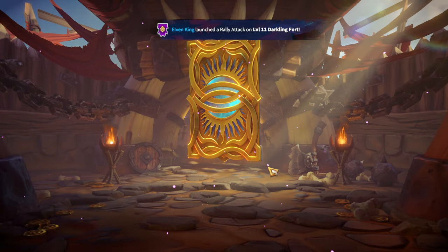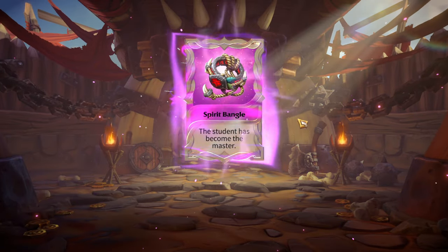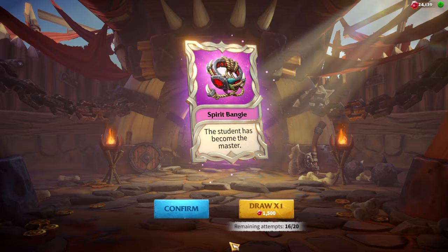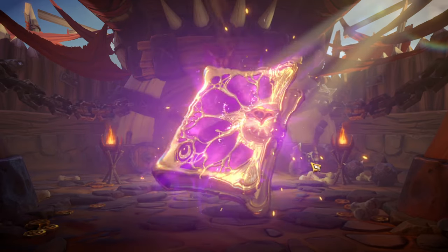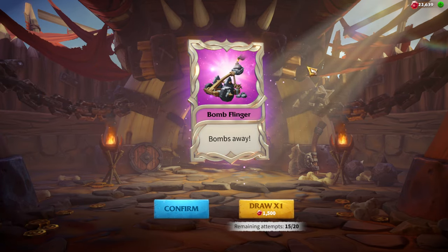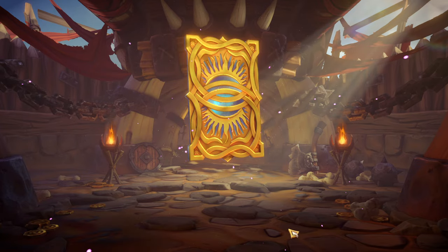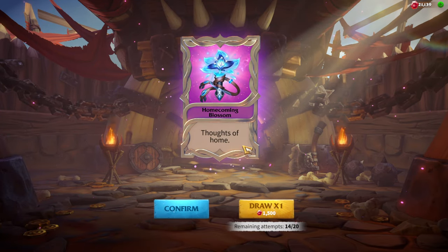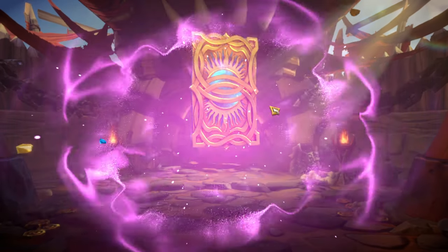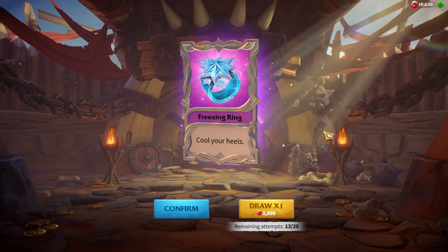Third pull is another epic — Butcher's Blade. Fourth is Spirit Bangle, which I've already got, so it'll be useful for scraps. Fifth pull is Bomb Flinger — fine, I'm waiting for the legendary. Sixth is Homecoming Blossom, still epic. Seventh is Freezing Ring. We've pulled seven artifacts now; in about three more draws we should hit the guaranteed legendary, since every tenth draw is a guaranteed legendary.